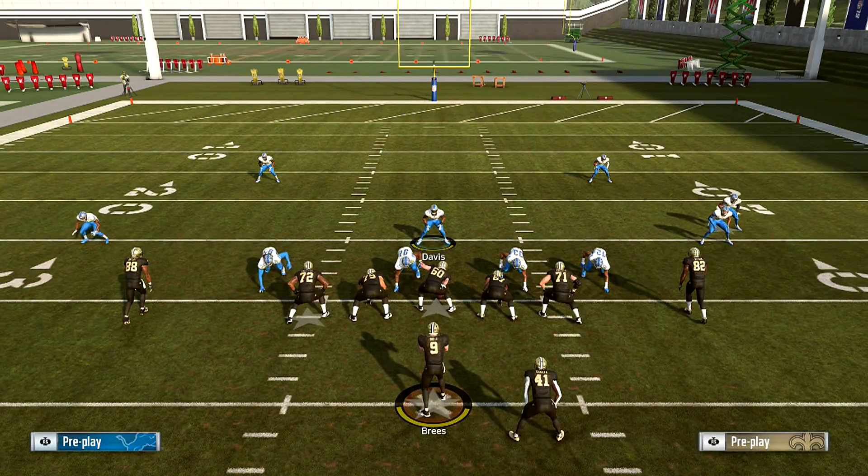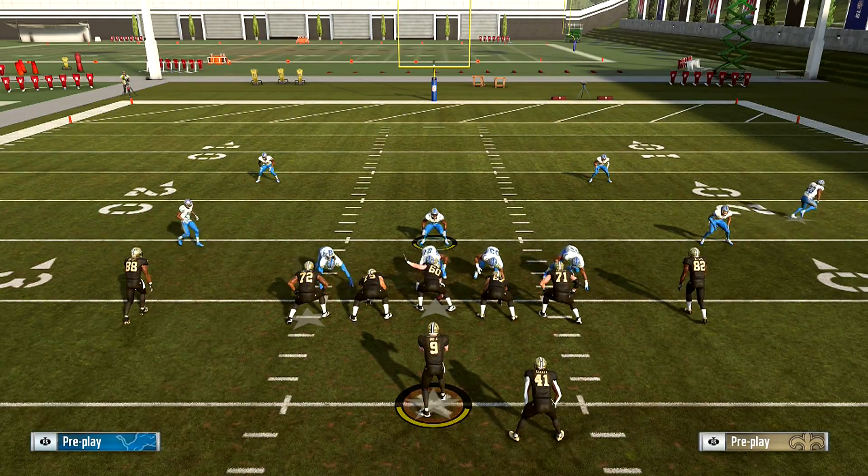So remember, the formations that allow you to do this are the big nickel over G, the 4-3 under, the 4-3 over, and the Dime Normal. Baseline, pinch, slant outside.